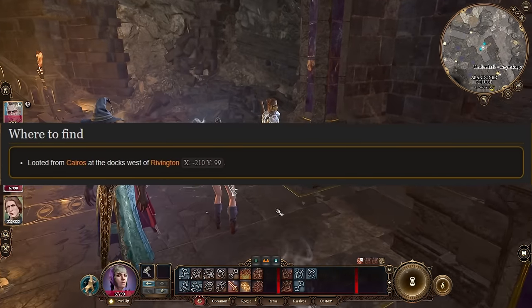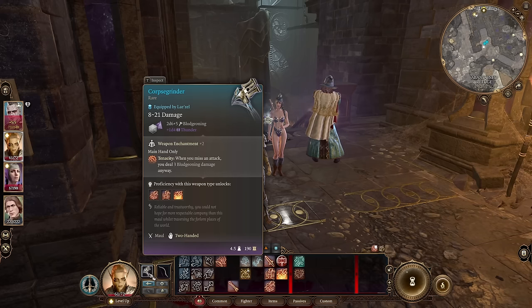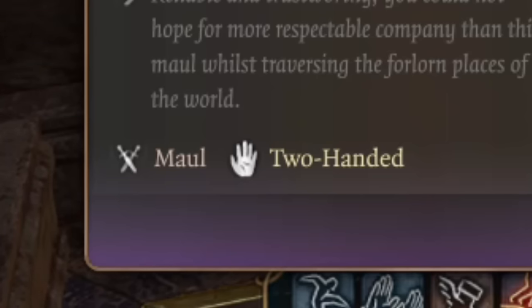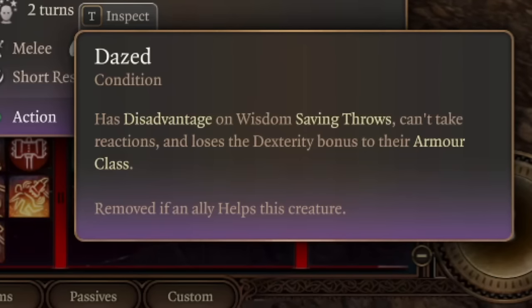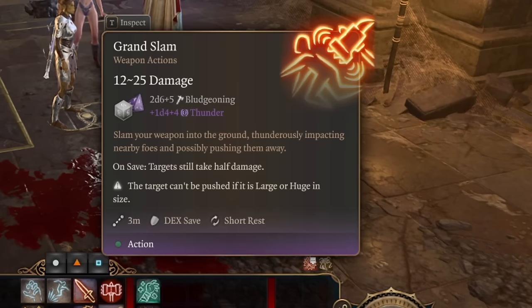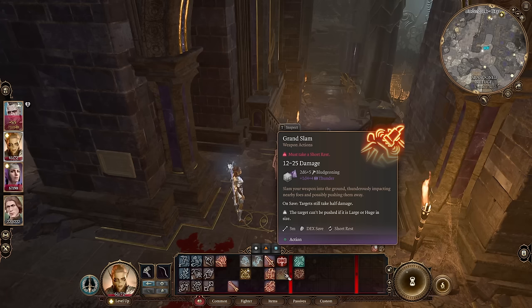To get this hammer, you again need to investigate the area thoroughly, find a specific guy, and take it from him. First of all, nice damage: 2d6 plus your strength, plus 1d4 thunder damage every time, and it has a plus 2 enchantment. As a maul, it has Tenacity — when you miss an attack you still do your strength damage. You get additional attacks: Concussive Smash can put the target in a Dazed state, making them lose their dexterity bonus to armor — very nice against high-armor targets. You also have Backbreaker to make targets Prone, plus the Grand Slam action. Once per short rest, once per fight, you inflict damage in a large area dealing bludgeoning and thunder damage, while also pushing targets away from you. The damage is really insane.